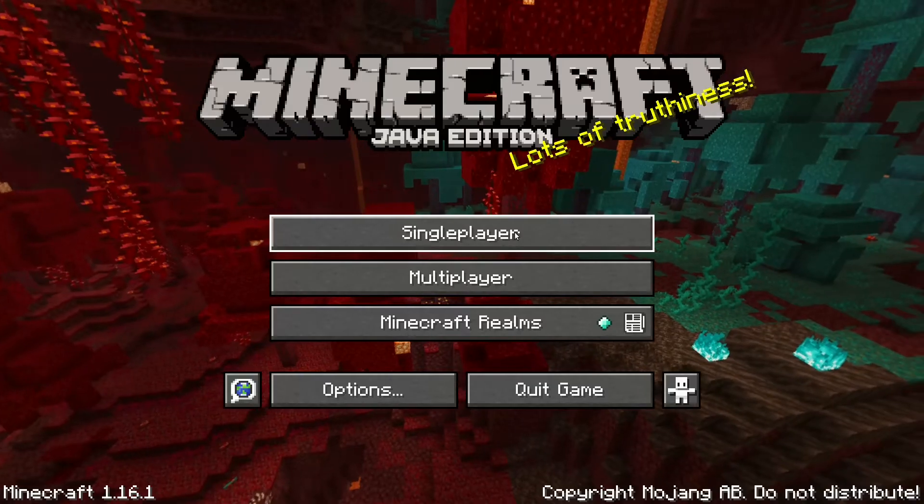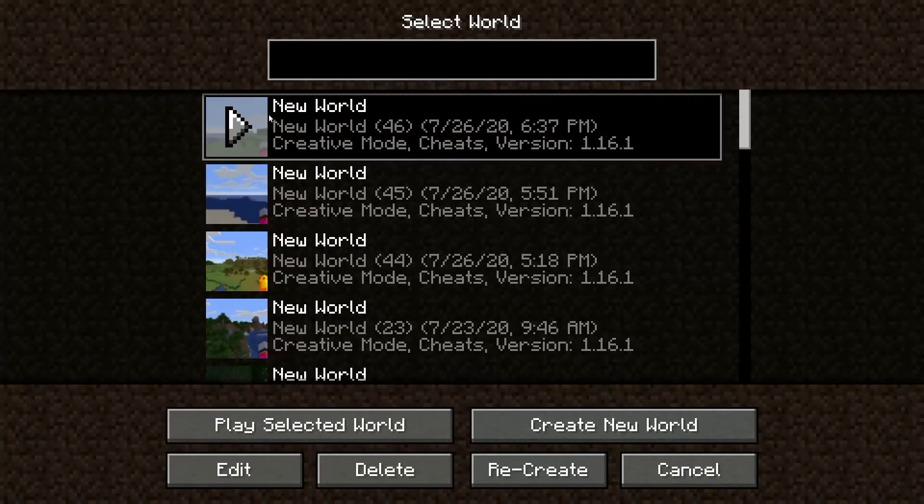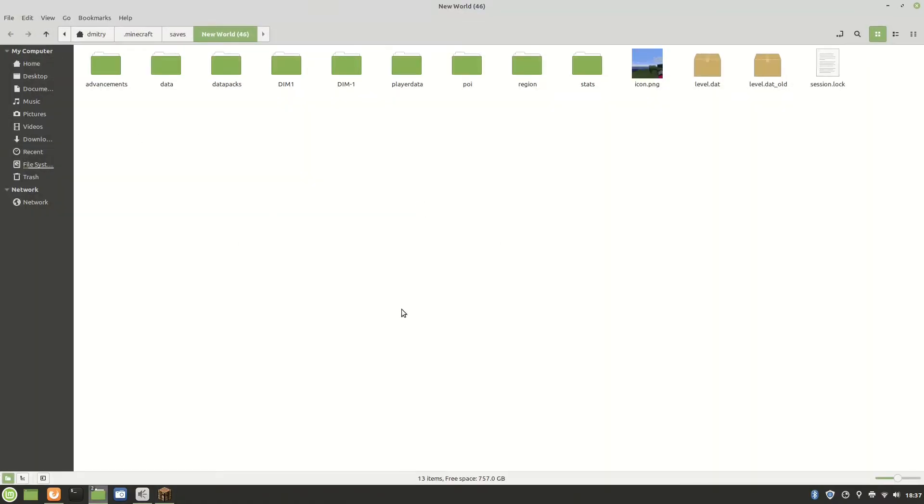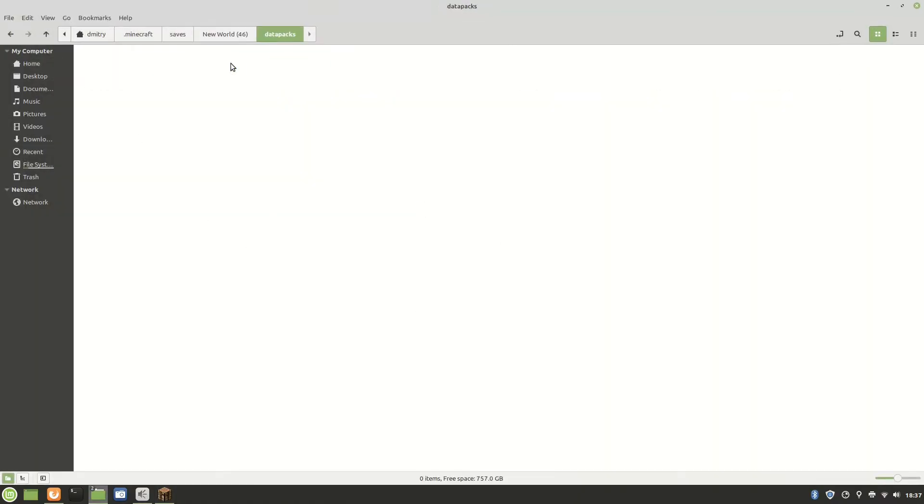The first thing you need to do is save your world. Go into single player and then press Edit. When you press Edit, press Open the World Folder. Inside your world folder, there's going to be a datapacks folder. It is empty.